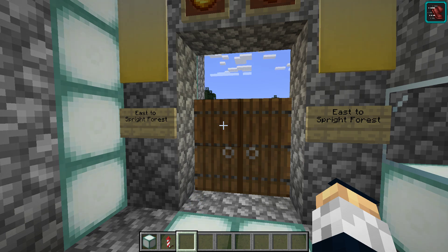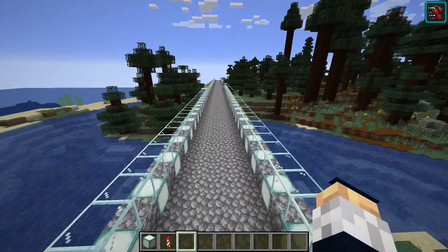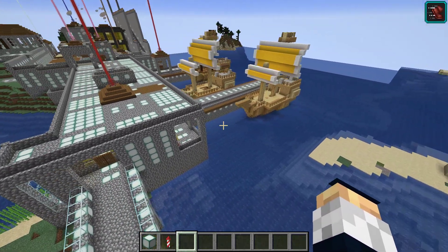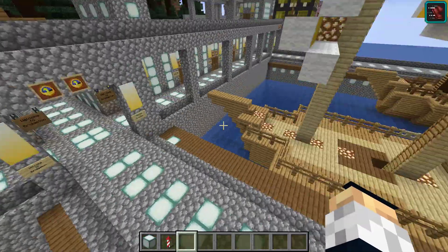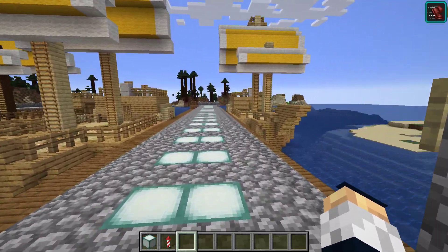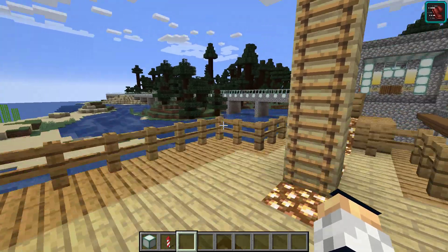G'day, this is Redfire Keep, aka Eaglescream. We are leaving Bridgeton and heading to Sprite Forest. But instead of flying across the thousand blocks, I figure we could take a boat there. I'm going to be going into more detail about my fairies and the oceans they travel, but for now let's just head.